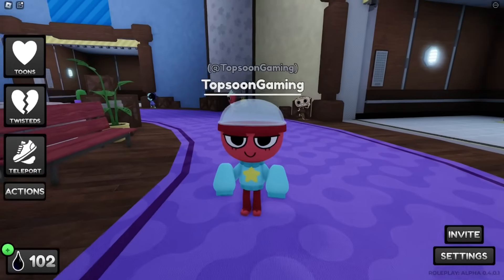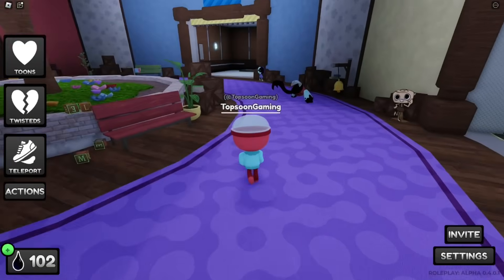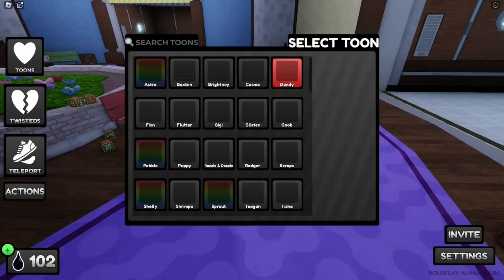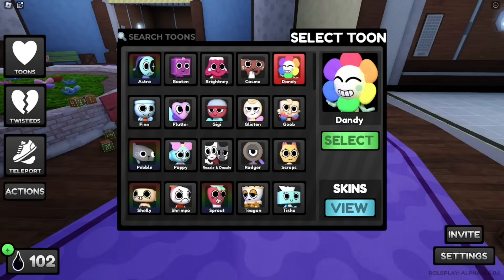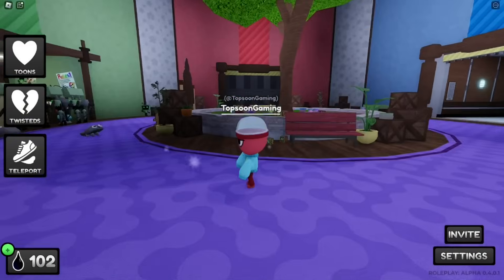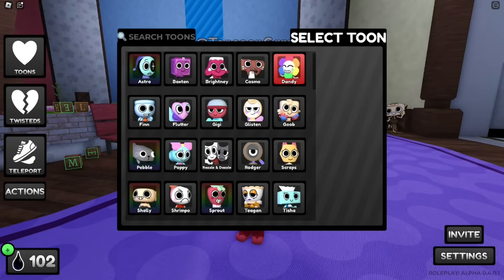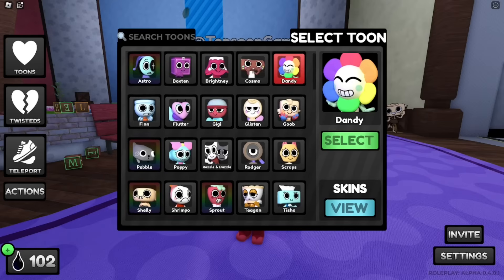What I'm going to do is show you the codes for this update. Also you can try Gigi for free if you teleport into the roleplay right now. I'm in the roleplay section and you can have a chance to try Gigi. I'm actually playing as Dandy — that's my default — but here's Gigi right here. You can view her skin; this is a showcase for those of you who want to see her.